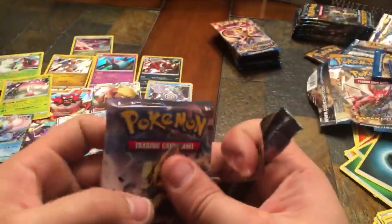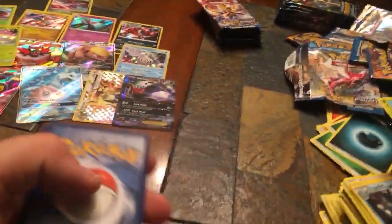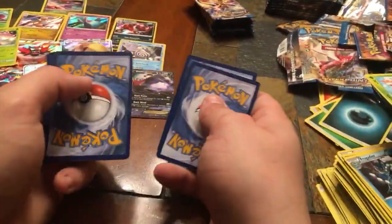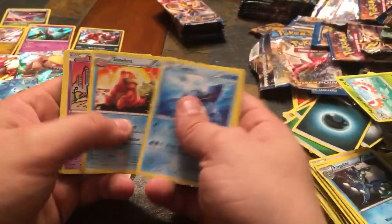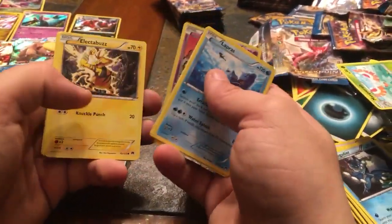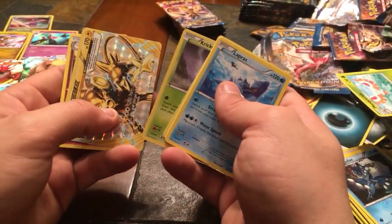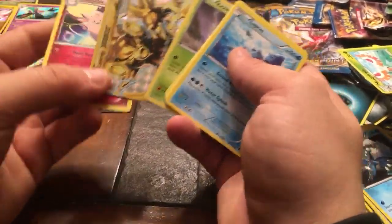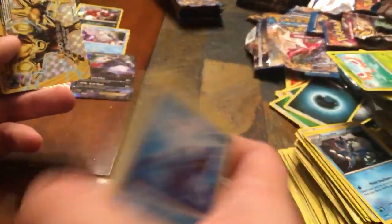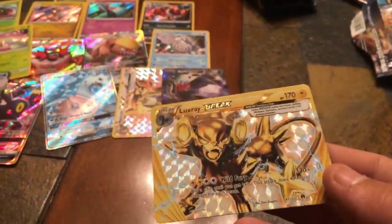First trainer box pack — Lapras, Goodra, Slowbro, Trubbish, Electabuzz, Froakie, Rattata, Kricketot — and a Luxray Break holographic card! That's our second Break card along with the Raticate. That's pretty cool — right into the holographics and Break cards on the first trainer box pack.